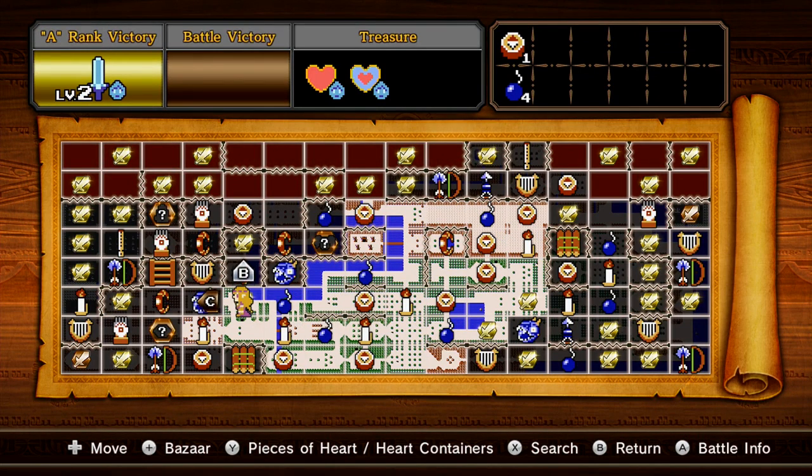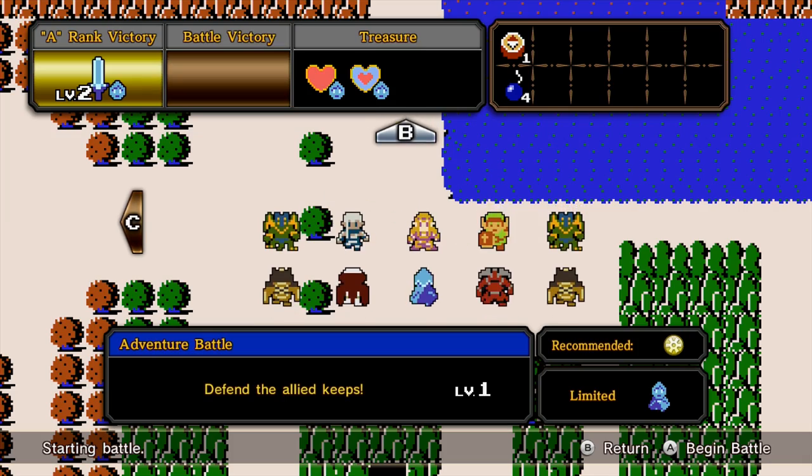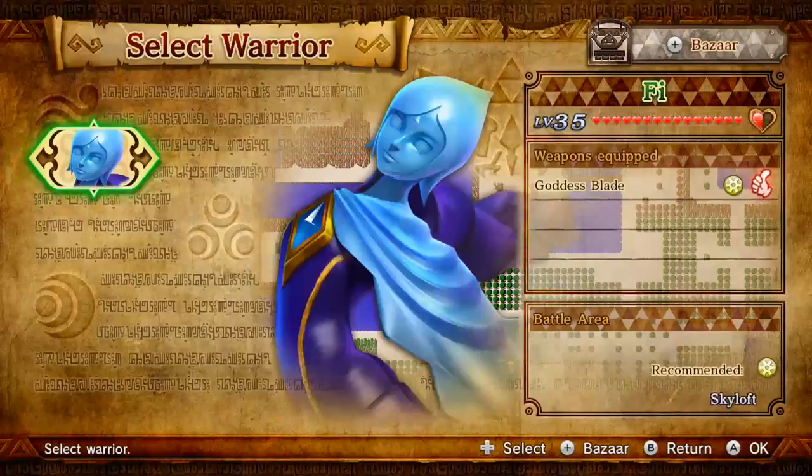Welcome back to Let's Play Hyrule Warriors Adventure Map. In the last episode we finished off with Zelda's Dominion Rod, showing off how that works since I hadn't even tried it yet. In this episode we're going in to try to play as Fi in the mission Defend the Allied Keeps Level 1. This should be really easy, and we're also getting an upgraded version of her sword — bonus points to us.